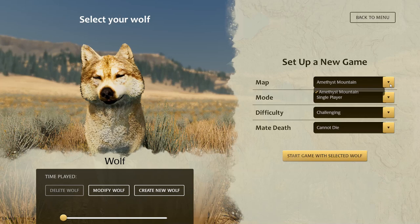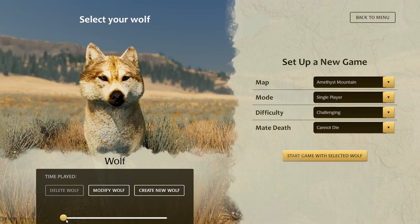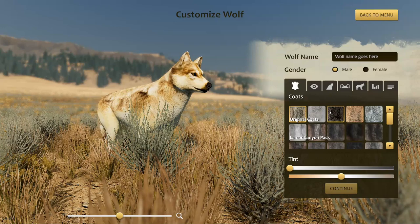Look how great this wolf looks! At the moment there's only one map, which is Amethyst Mountain, and that's in early access. There is a part 2 coming that's going to be somewhere else. We're in single player mode at the moment, playing on medium difficulty. We need to modify the wolf, obviously. Let me give him a little spin first.